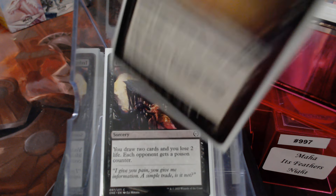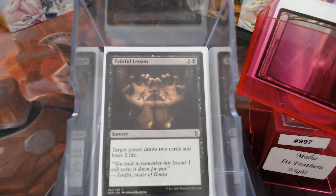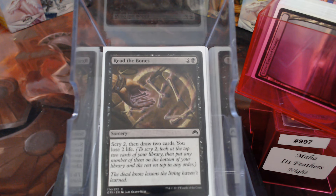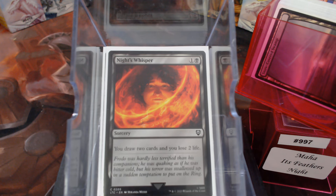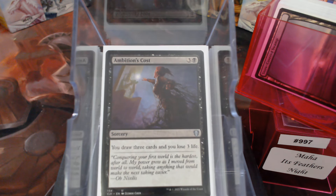Infectious Inquiry, Sign in Blood — we're paying life to draw cards because we're playing black, that's our lot in life. Painful Lesson, Read the Bones, Night's Whisper, Feed the Infection, and Ambition's Cost.